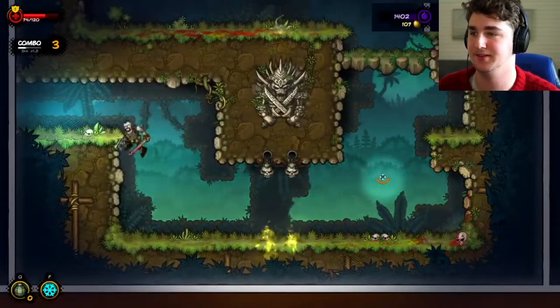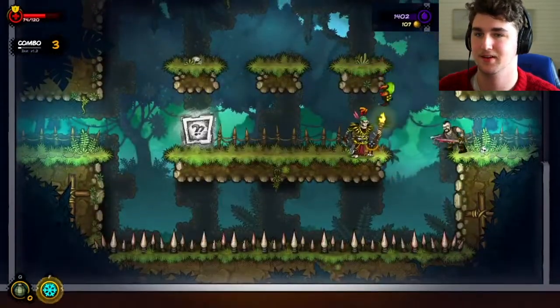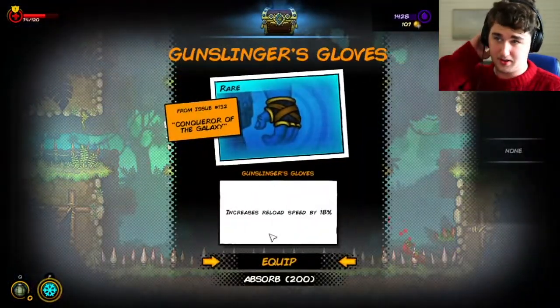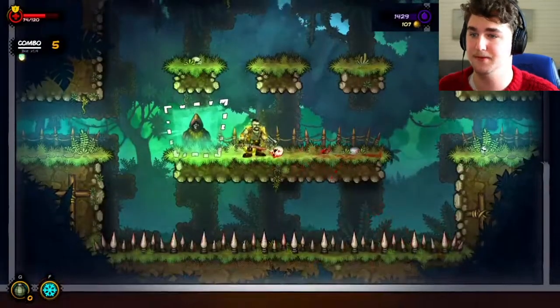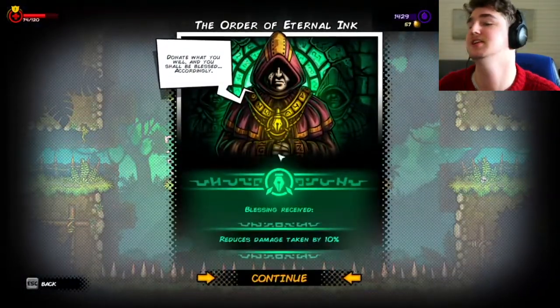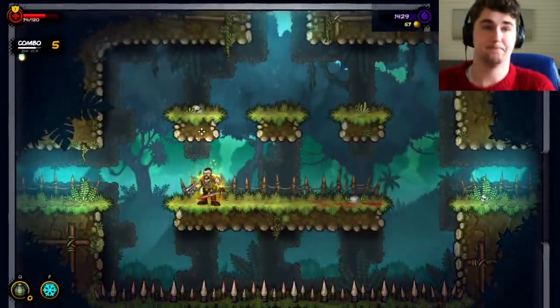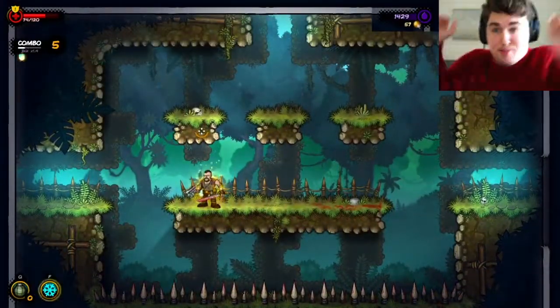I just kill everything. I got it. Gunslinger's glove — reloads for you. Thank you. Small donation, because he'll give me reduced damage by 10%.